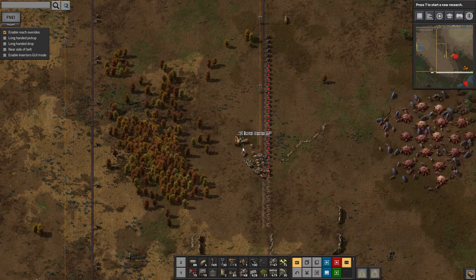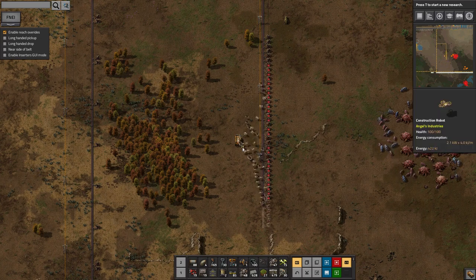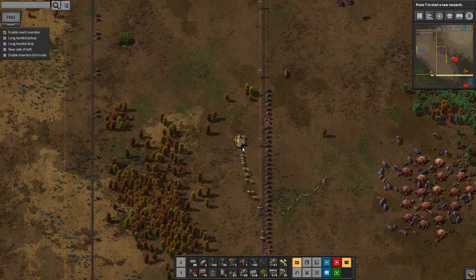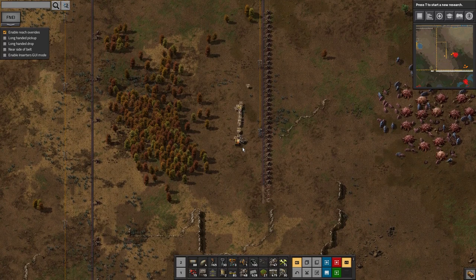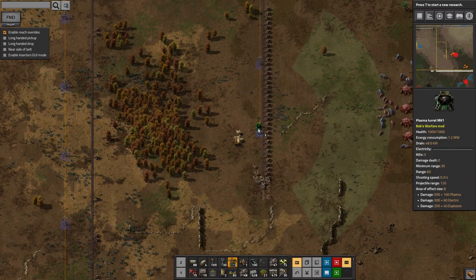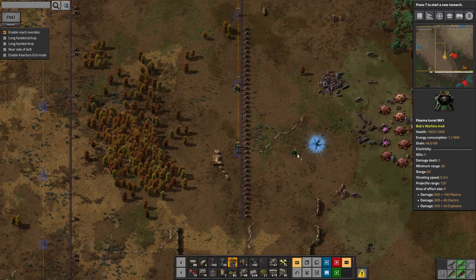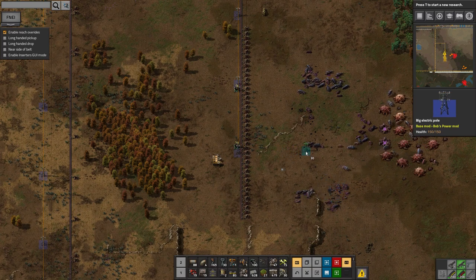I've run out of burner inserters again - oh, it's because I keep picking them up when I do demolitions and chucking them into my inventory rather than putting them back in the construction vehicle. As I was saying, it's something that's needed to be done to get everything defended properly, get me some extra space to build into. The biter combat is an important part of Factorio - it's the thing that stops it just being a complete sandbox game. It adds challenge, because without it you'd have nothing to stop you going out and building things wherever you want whenever you want.